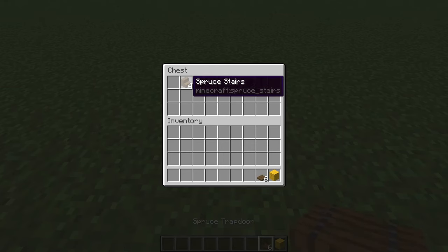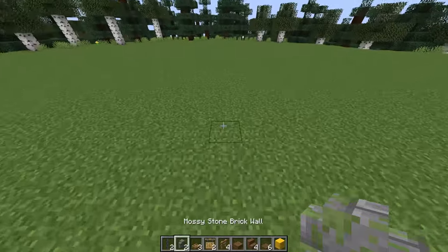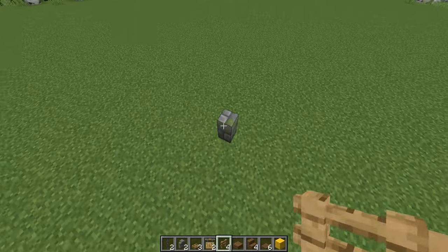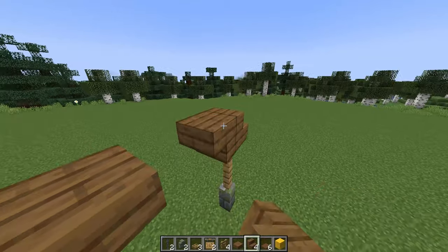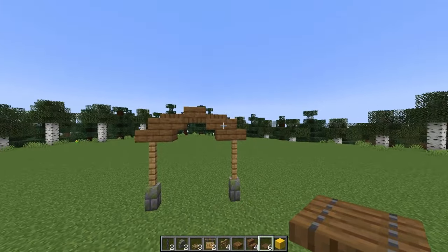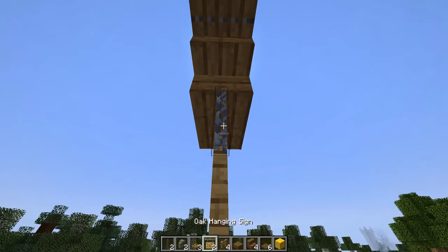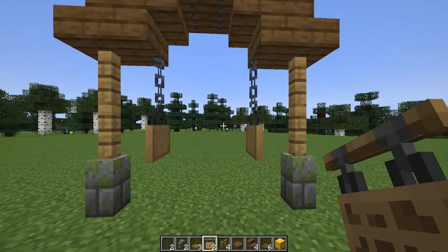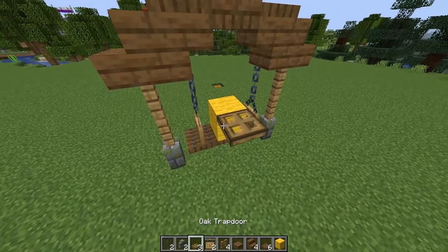For this charming swing set we'll only need a few supplies, and you can customize it to be made of any colour wood you'd like. I'm going to start by placing in my two walls spaced three blocks apart, then have two fences on top of each. Then we've got some stairs and we're going to create the archway with these. In between them I've got a spruce trapdoor and a slab on top, and trapdoors on either side to create a nice smooth curve. For the swing itself, I'm going to hang a chain down from each of these stairs, and a hanging sign off of that. For the seat I'll use three spruce trapdoors, and finally we need to add a back onto the swing using some oak trapdoors.